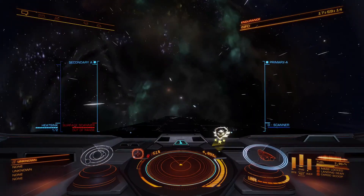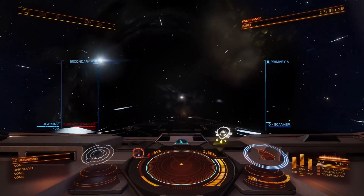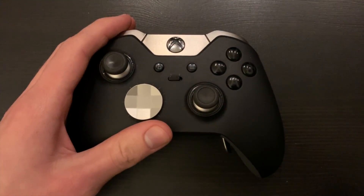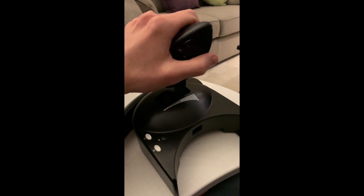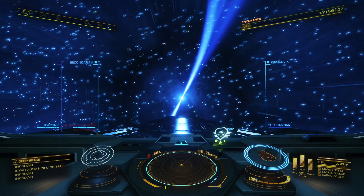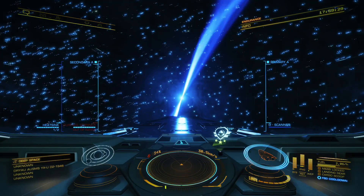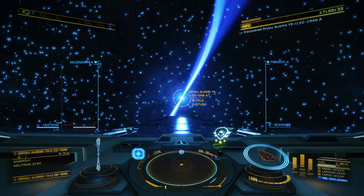Before you even get to a neutron star, you should throttle down whilst in hyperspace. If you are using a keyboard or controller, hold the throttle down button for a few seconds. If you are using a HOTAS, simply move your throttle to the zero position. This is particularly important for neutron stars because their small size means you will drop out of hyperspace very close — 0.71 light seconds to be precise.